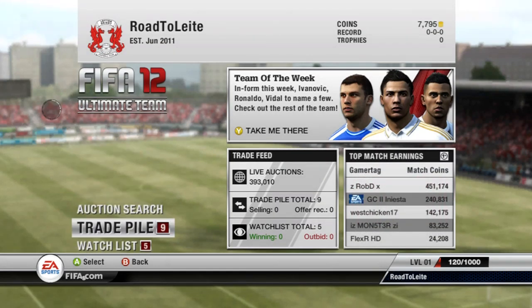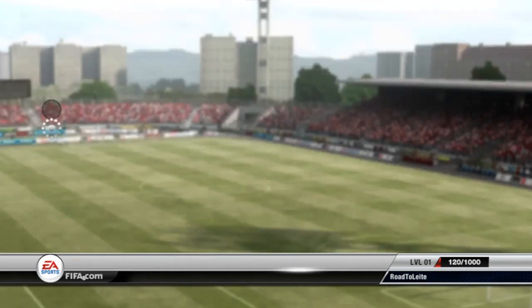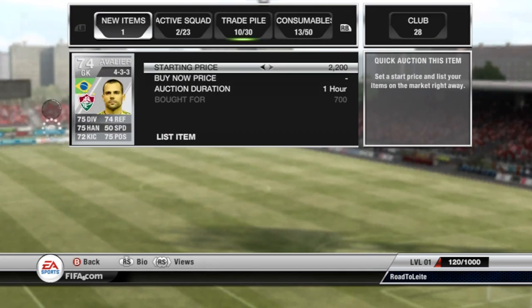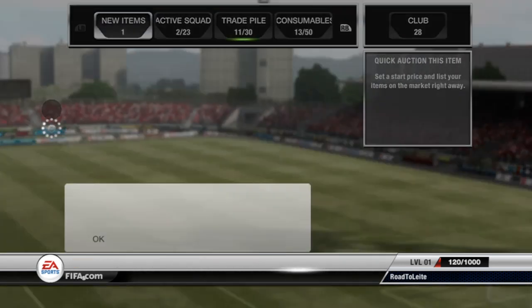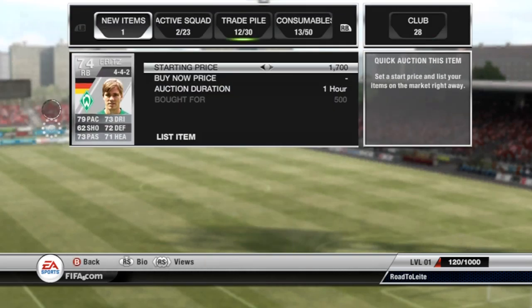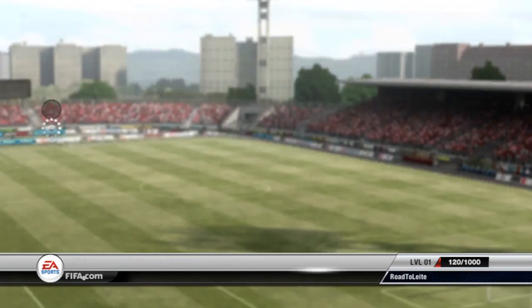I would usually go with a more expensive player. Here are the players I got: Juarez, the centre-mid for Celtic, for 650 coins; Diego Cavalieri in a 4-3-3 for 700 — hoping to get about 3k out of him; and then I got a Fahey in a 4-2 formation — I might convert him if he doesn't sell, but I should get 4k out of him. Fritz I got for 500 coins, and Douglas for 400. Hoping to make some decent profit on all of them.